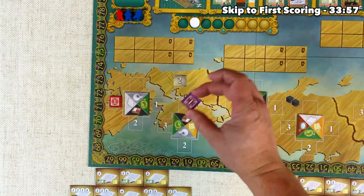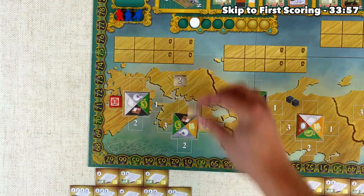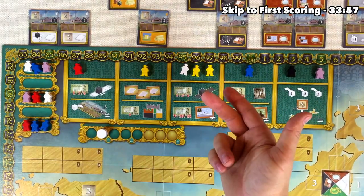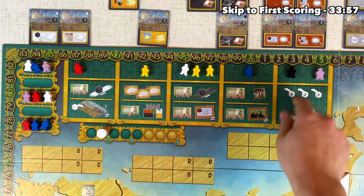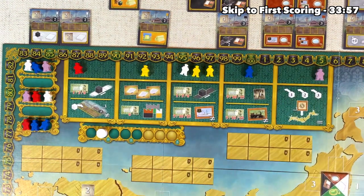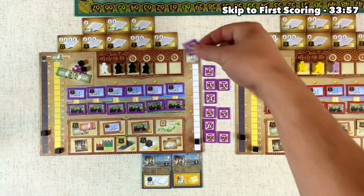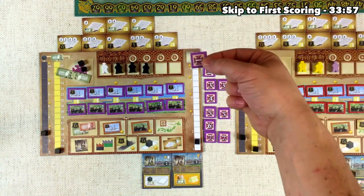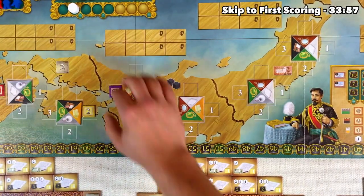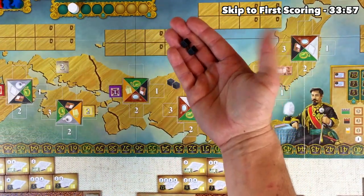Now I can add this to this factory here, or I can flip this one over to a plus two. Since we're already pushing up the coal track quite a bit, we know we're going to have lots of coal to activate multiple factories. So let's go ahead and put the plus one down here on the paper factory so we'll get a bonus on both of them. We now have a plus one on both our textile and paper factories.